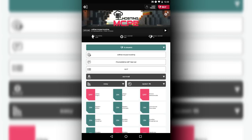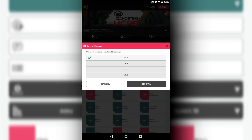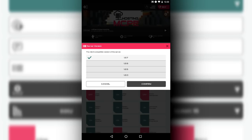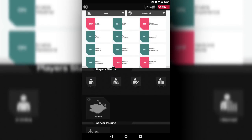We got 'wither mcpe hosting.' You can choose what the message displayed is. You can also choose a version — it shows 1.2.7 but I tested it before the video and it actually works on 1.2.8. Make sure it's on 1.2.7 or above. It does work for 1.1 as well. You can even go down to 0.15.10 if you want. You can change it to Creative, click confirm, set it to Easy, force game mode, allow flight, allow PvP.